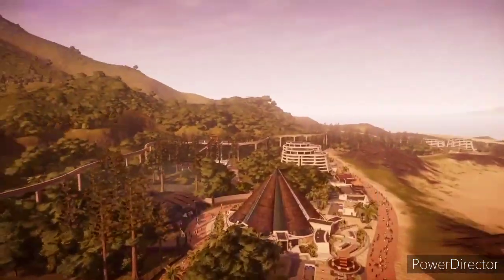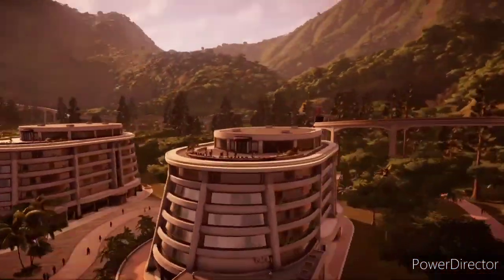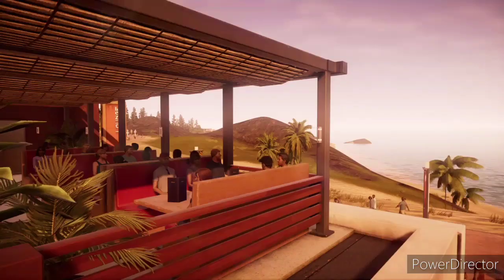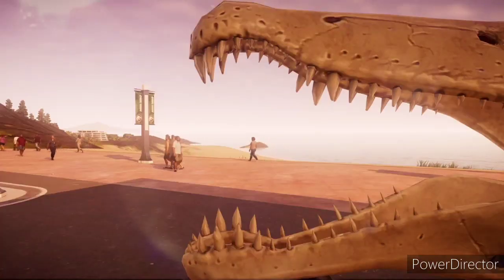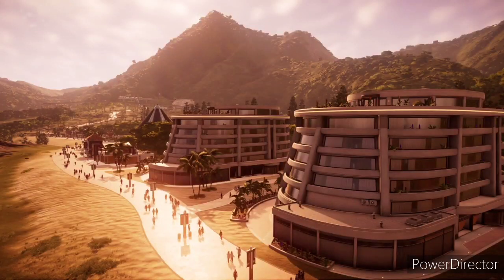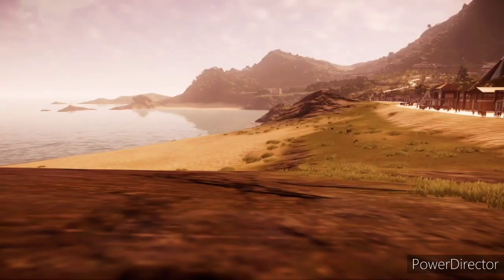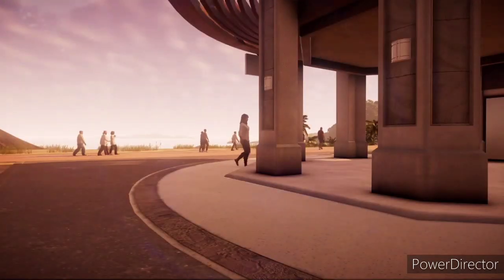Sector 3 is definitely the most busy sector in the park. Here you'll visit Isla Muerta's coastline-hugging main street. Two beachfront hotels offer a great view of Isla Muerta's crystal clear waters. Head down to the beach, have a piña colada, have a swim — just don't forget sunscreen, which can be bought from the main street.